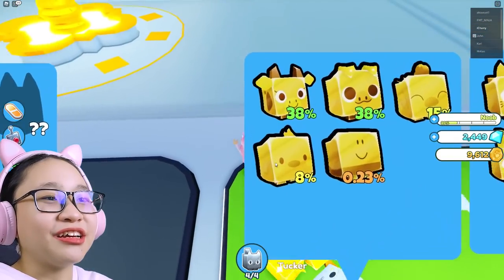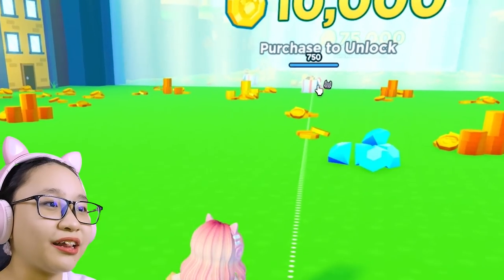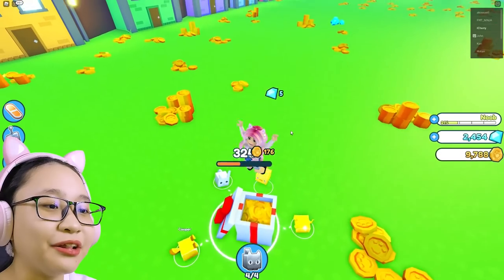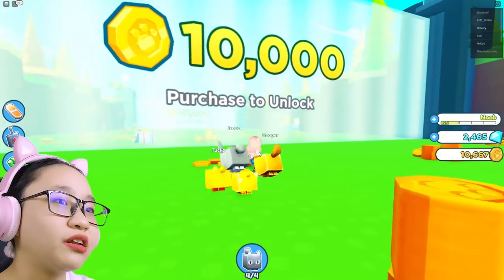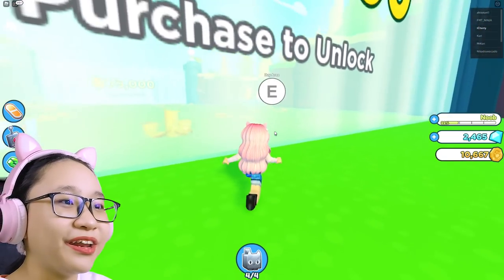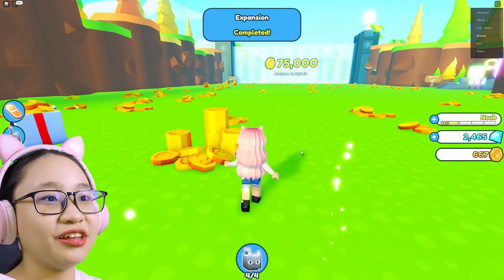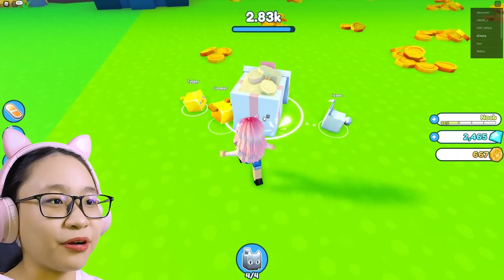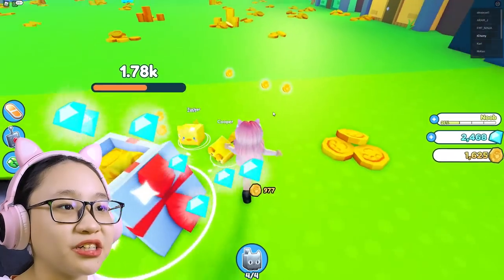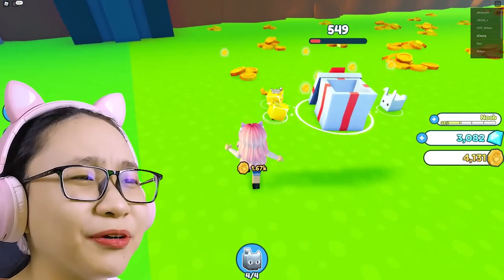We can only take out four pets at a time — Oliver is still here, just in my inventory. Go collect this present box. Should we unlock the forest area? Oh my gosh, there's a treasure chest over there! Are you sure you want to buy this area for 10,000 coins? Yes! Go collect this present box, and after that go collect that treasure. Oh my gosh, that's a lot of coins! There's diamonds — I'm super rich!